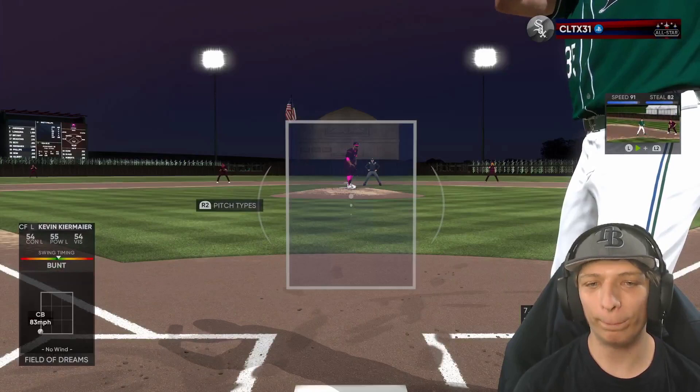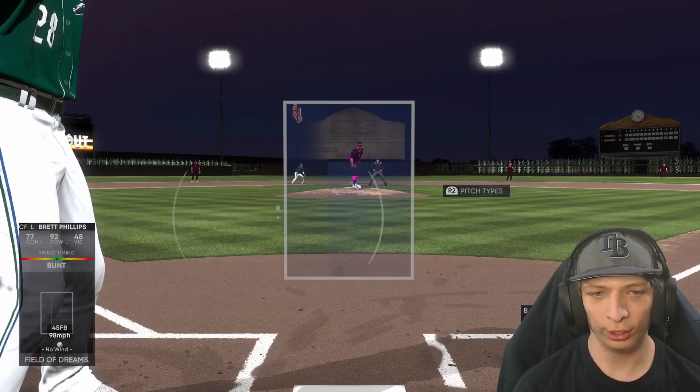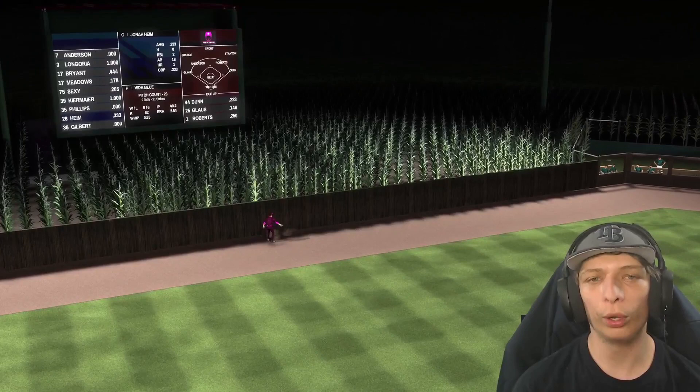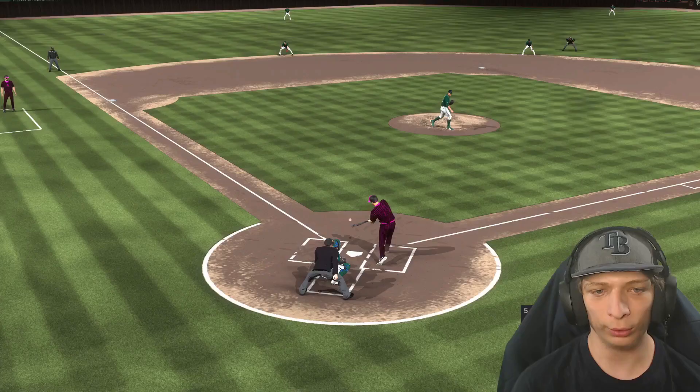Kevin Kiermaier with a bunt single — that was smart of me! Now we got Brett Phillips up to bat. We're going to steal second because Kevin Kiermaier is quick. KK is safe at second, let's go! We got Jonah up to bat — Jonah deep to left field and that one is gone! A two-run homer for Jonah, and just like that we take a two to nothing lead, let's go!